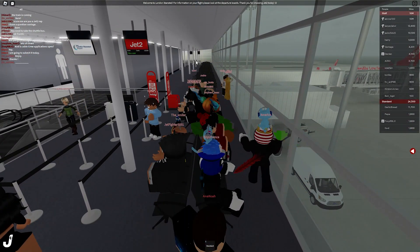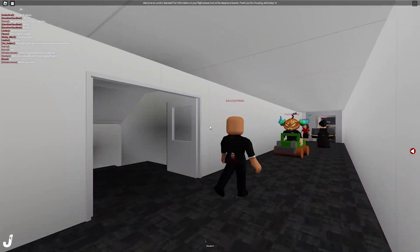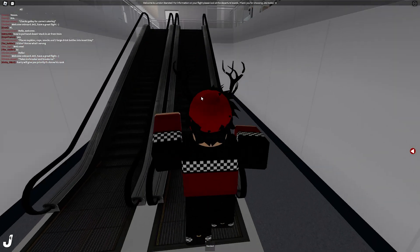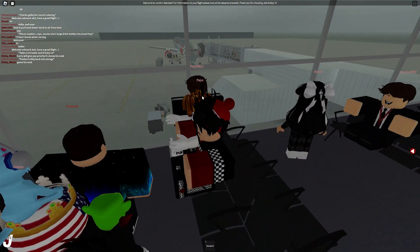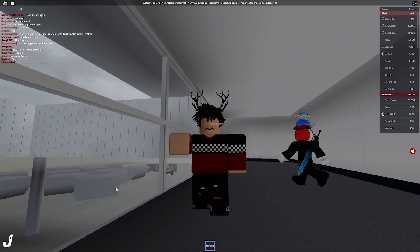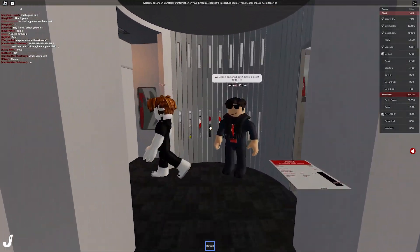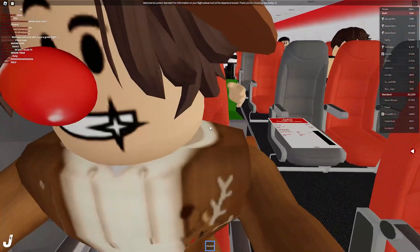I guess we'll just wait until boarding starts. Looks like boarding has now begun — we're heading to the plane now. What the hell are those gray boxes down there? I don't know what that's supposed to be. That guy's holding beetles — I'm kinda scared. Jet 2, budget airline I think. Look what this guy's wearing — that old Roblox Jeep UGC item. Pretty realistic cabin, not gonna lie.